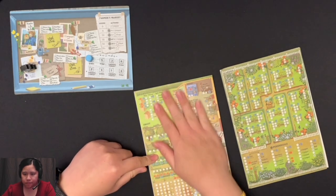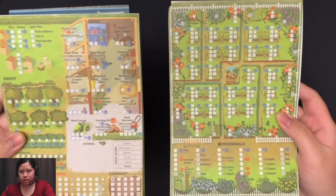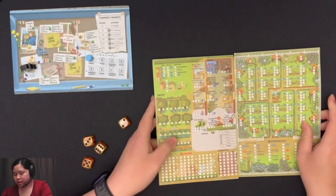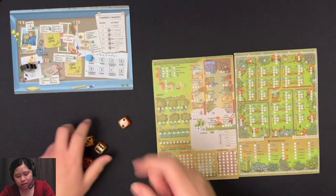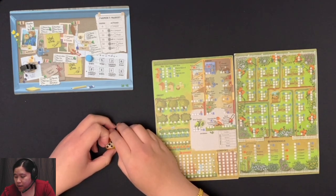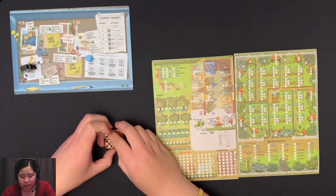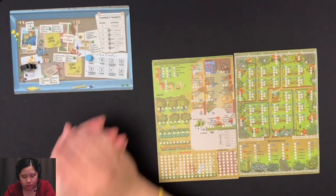I've got my sheets here. In case you don't know what they look like, these are it. I'll be filling out both of these sheets and hopefully maximizing my score so that I rank well in the ranges they have in the rulebook. And again, if I happen to make any mistakes, definitely let me know. Otherwise, this should be a more accurate playthrough than my initial video. So I hope you enjoy. Let's start now.